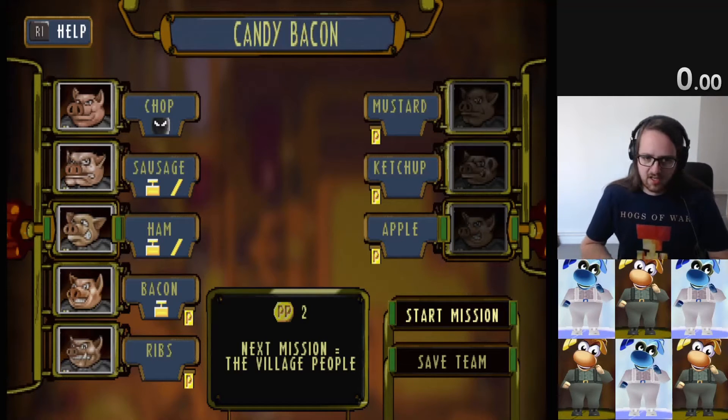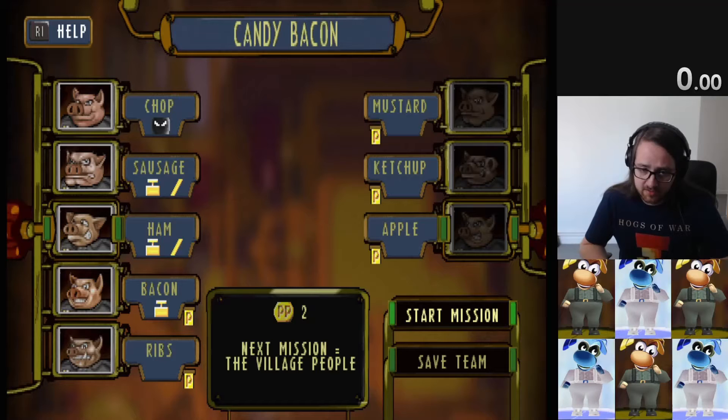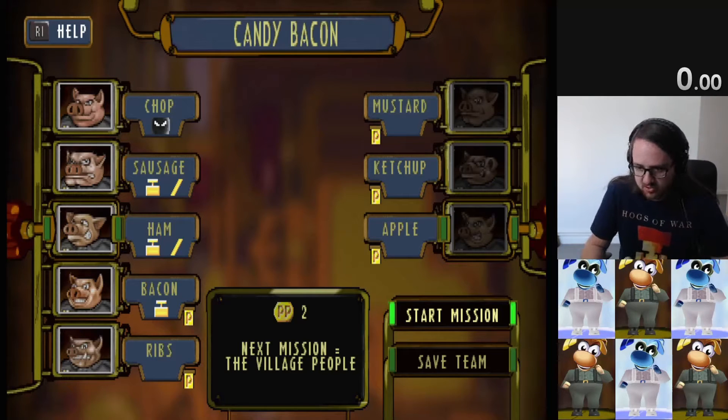Mission nine, this is the safe route version where we have two engineers and the commando first. This level plays out the exact same regardless of the route - it's just going to be slightly different starting positions.